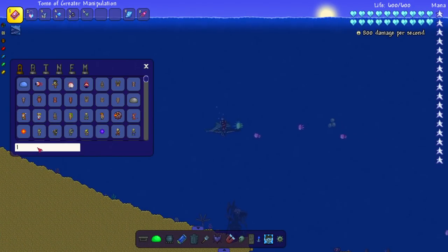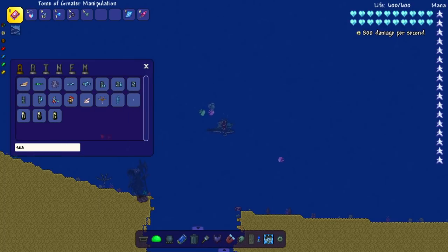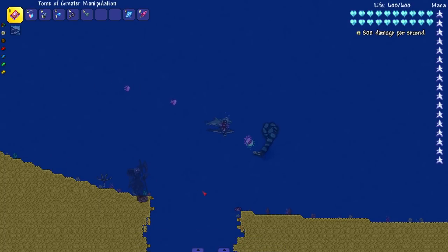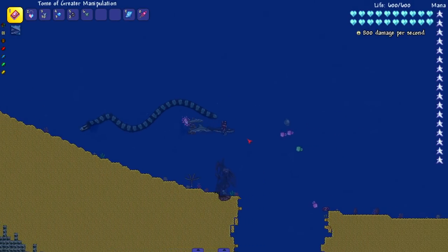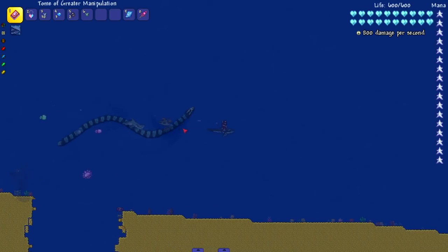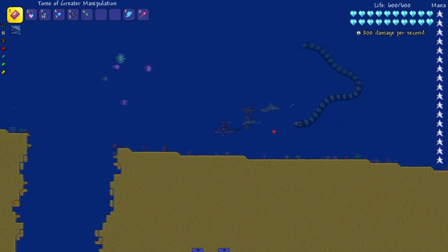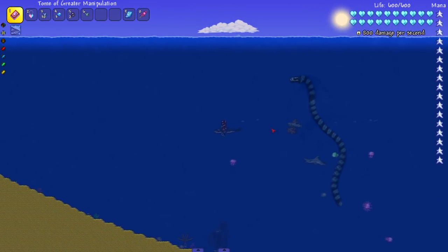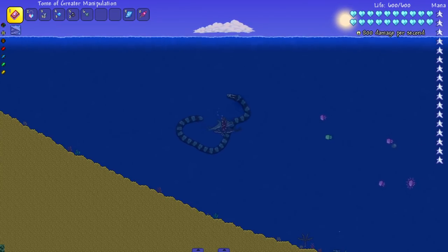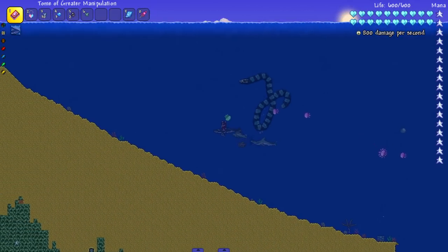The other scary creature we can find here in the regular ocean is this giant sea serpent. Look at this guy — I love just how they move and how they ripple through the water, it looks really cool. This definitely reminds me of Subnautica, which is a game I've always wanted to play. I'll get around to it eventually — I've got a big backlog. There might be a couple other ones in the ocean but these were the cool ones that stuck out.